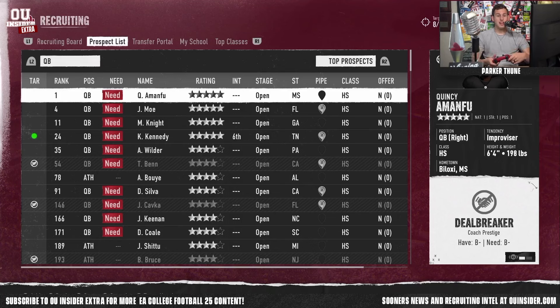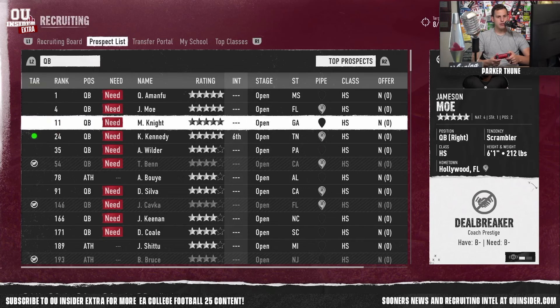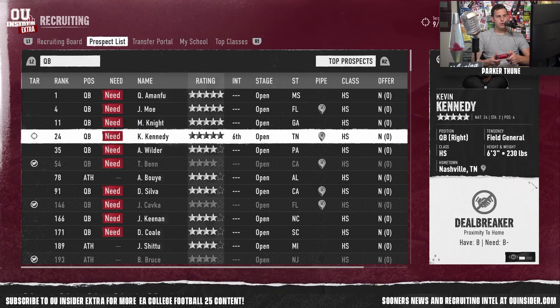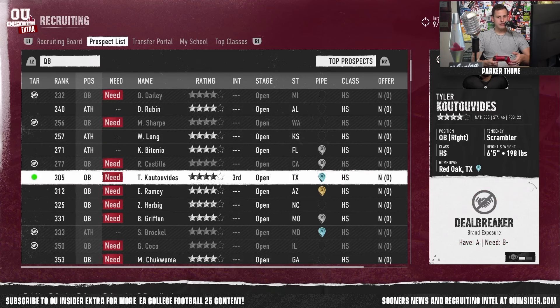Number one quarterback in the class, number one player in the class — Quincy Amonfu from Biloxi. He doesn't seem too terribly interested at the outset. There's an interest column, and for instance this kid right here, Kevin Kennedy from Nashville, has a sixth on his list right now even though we aren't technically recruiting him yet. Do I pull the trigger? He is interested, which is more than I can say for these quarterbacks right now. Yeah, we'll put him on the board. Tyler Kutavidis from Red Oak, Texas — 6'5" and a scrambler, low four-star. Yeah, we'll put him on the board too.